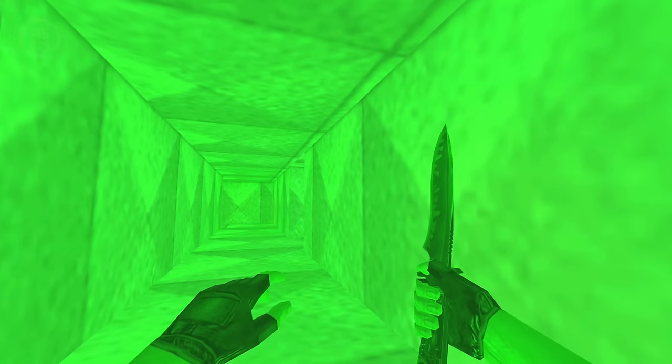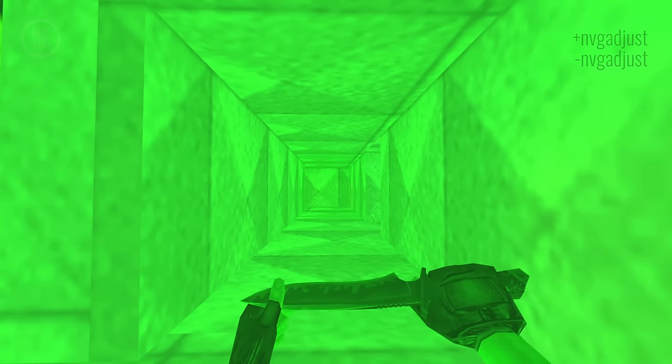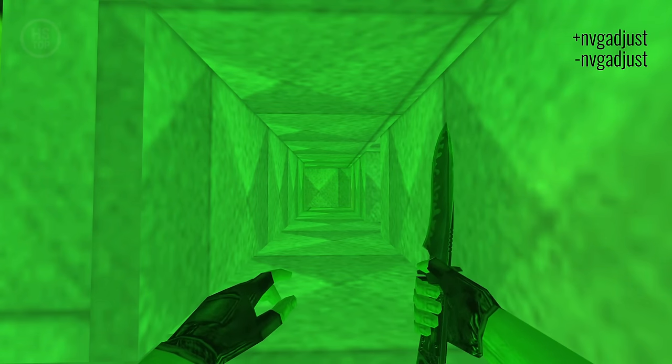Night Vision goggles are another cool feature that used to make me feel like some kind of secret agent and gave me a unique gaming experience. By the way, in CS 1.6 you can adjust the brightness of the goggles using console commands.